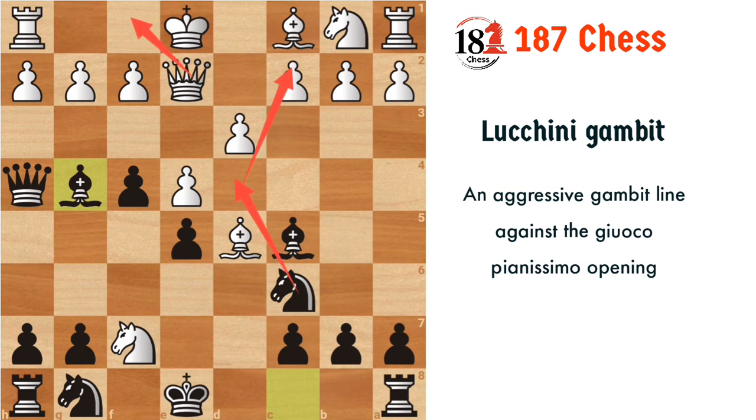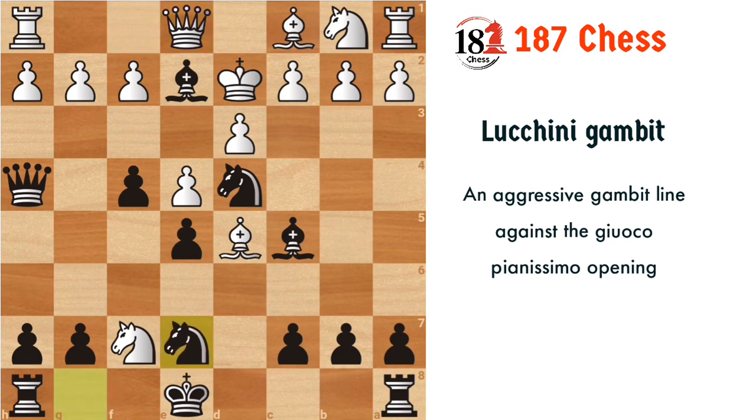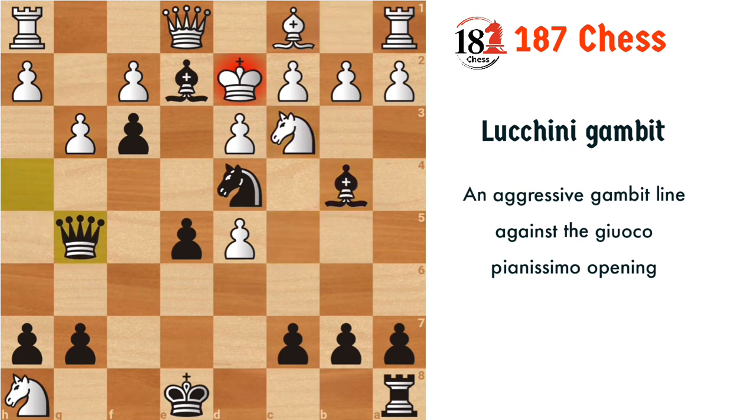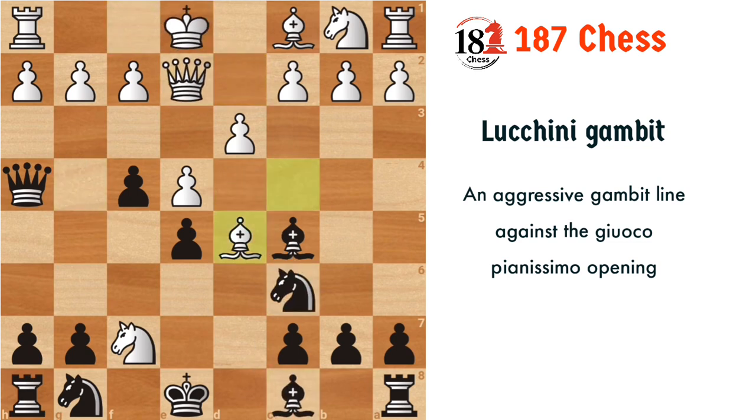If white plays queen f1, then after knight d4 we are threatening a fork. After queen f1, knight d5 threatens the fork, and the knight cannot go to a3 to defend because we will capture it. So the king has to come to d2, then bishop e2. The queen can go somewhere, and after knight e7 threatening to capture the bishop and then the knight, white will capture the rook. After our captures, we can set up a mating net with f3. If white plays the bad move g3, then bishop b4 check leads to checkmate with queen g5.